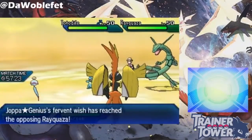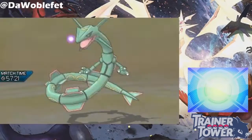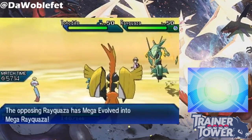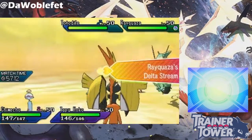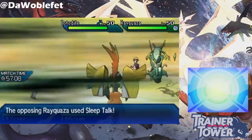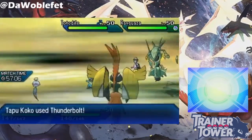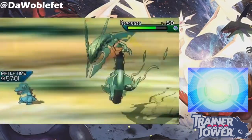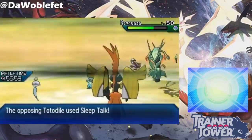When Rayquaza does Mega Evolve, it gets access to boosted stats and the powerful ability Delta Stream, which starts up the weather called Strong Winds. When Strong Winds are active, all Flying-type Pokémon on the field lose their weaknesses to Electric, Ice, and Rock-type attacks. For example, if I use Thunderbolt from Tapu Koko onto the opposing Mega Rayquaza, it's like I use Thunderbolt on a pure Dragon-type Pokémon. You can even see that it says the attack is not very effective.